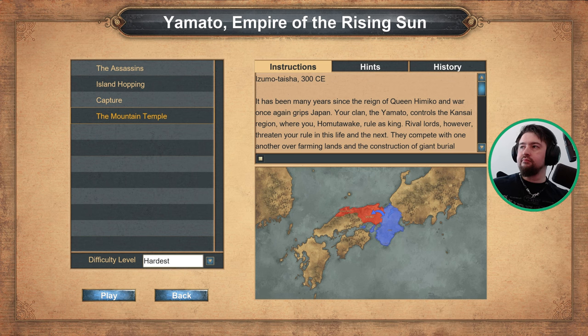It has been many years since the reign of Queen Himiko, and war once again grips Japan. Your clan, the Yamato, controls the Kansai region, where you, Homutowake, rule as king.